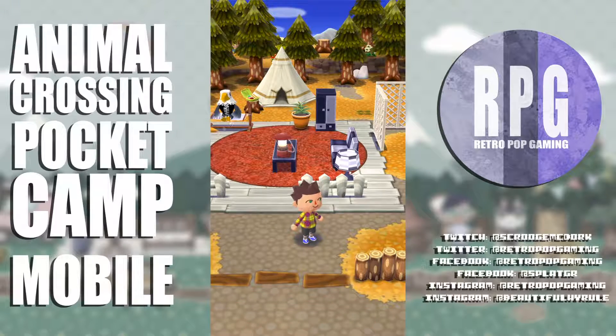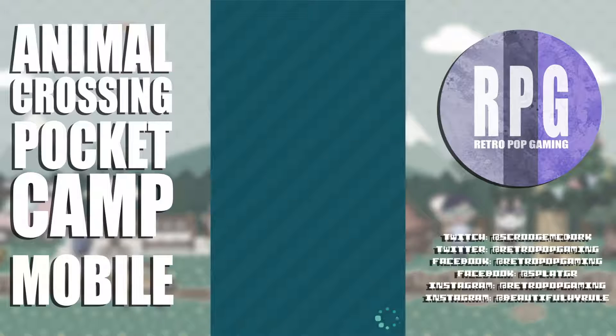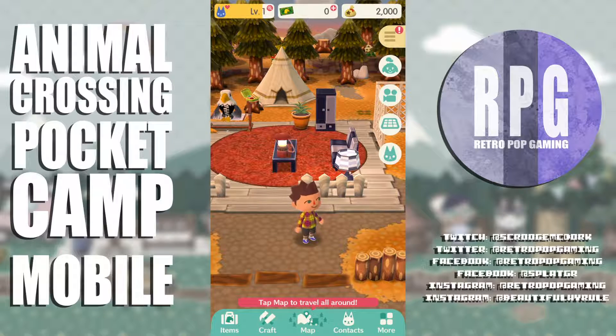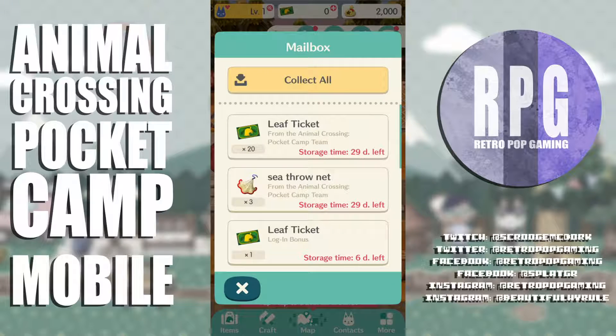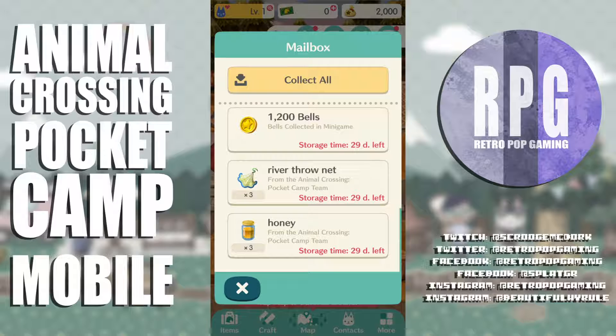Let's check the mail. I thought I had all my notifications turned off but apparently not. Let's see — mail. I think it's just money. 20 leaf tickets, 3 seed ornaments — all goodies for me!